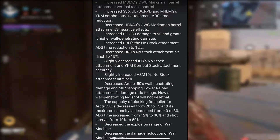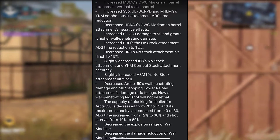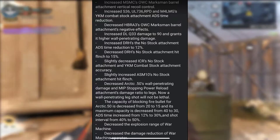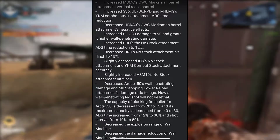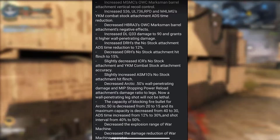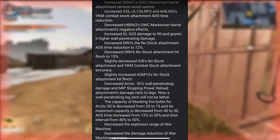The next one is the DRH No Stock Attachment ADS Time Reduction to 12%. Decreased DRH No Stock Attachment Hit Flinch to 50%. Slightly decreased the ICR's No Stock Attachment and YKM Combat Stock Attachment Accuracy, so it's going to be a little bit less accurate when you use those attachments. For the ASM-10, they slightly increased the No Stock Attachment Hit Flinch.